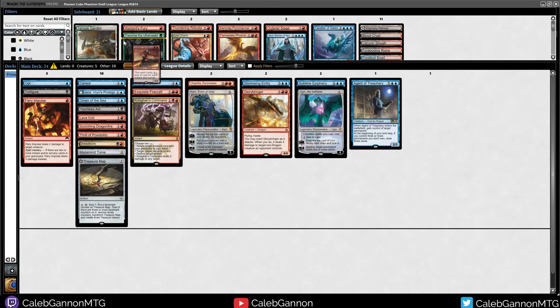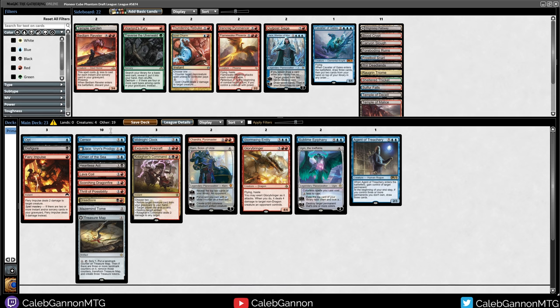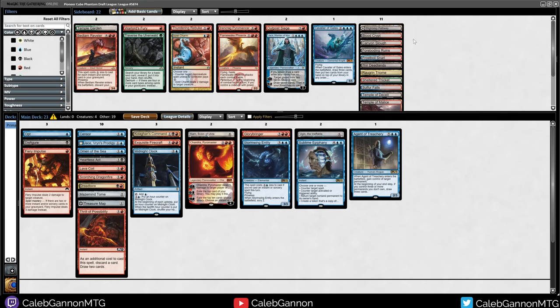Cavalier of Gales — five mana, 5/5 flying, brainstorm on enter. I have a lot of black-red fixing, but not necessarily an easy way to cast these two cards. This makes my mana just unbeatable. 24 playables. I can cut Bedlam Reveler — this is discard your hand and draw three. It is big, it's a 3/4 prowess, but look at this curve: Opt, Fiery Impulse, Sensor, Jace, Omen, Heartless Act — all beautiful removal. And then we shuffle it all back with Midnight Clock. Yeah, I'm on board with this as is.